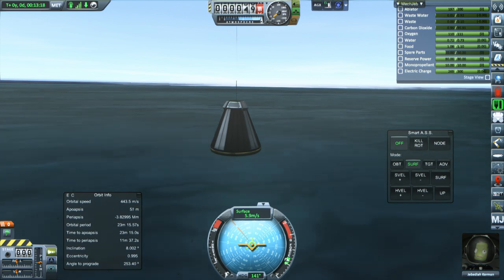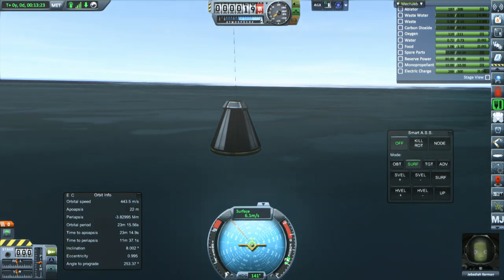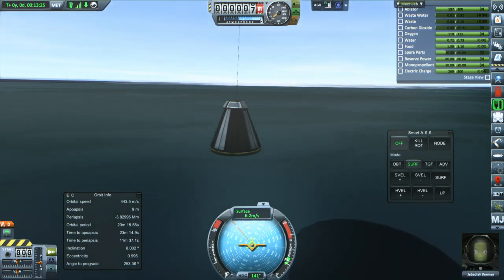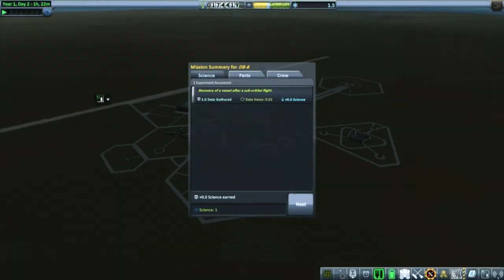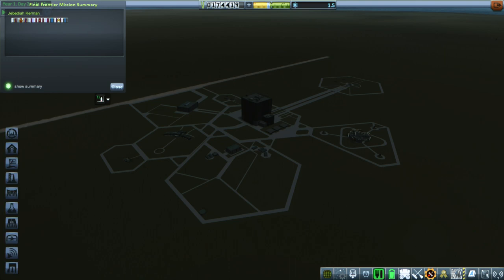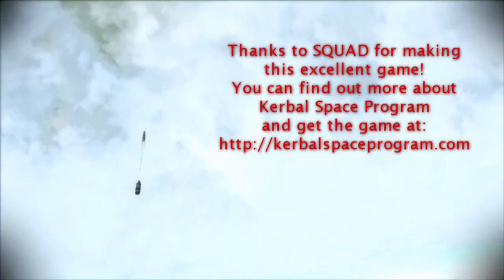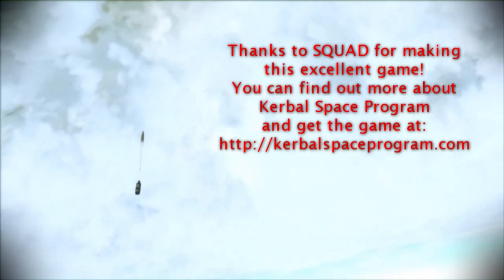We didn't actually get all the way to orbit, so it's tough to say how much ablator we need — we might want to be cautious. It is a much bigger planet than Kerbin after all. Jeb has recovered safely, no additional science, but I believe Jeb did receive a few more ribbons. And with that, thank you for watching. I hope you enjoyed this video. If you did, please press like. If you have any comments or suggestions, please leave them in the comment section below. I'll see you next time.